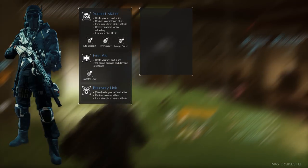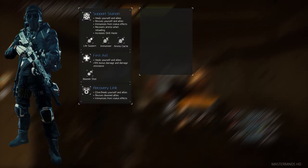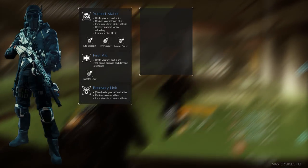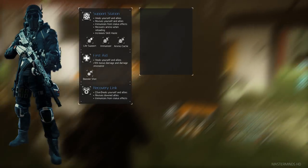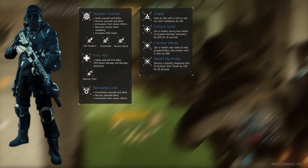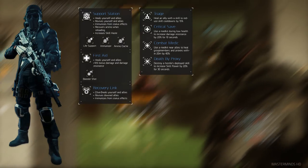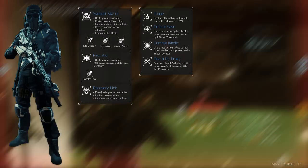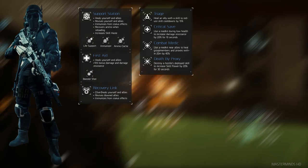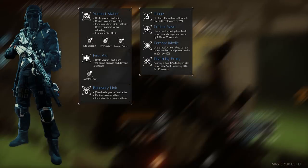The signature skill of choice is the Recovery Link — no doubt about that. Besides skills, the talents you select are important for a healer. We selected Triage, Critical Save, Combat Medic, and Death by Proxy. They generally speed up skill cooldowns, heal teammates, or in the case of Combat Medic, allow you to heal group members through medkits — just another tool to heal your teammates.